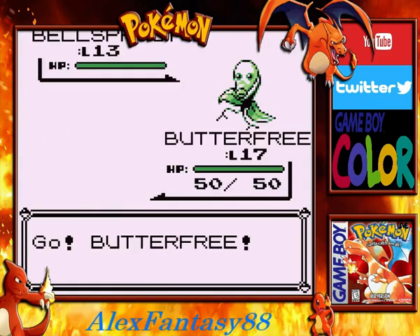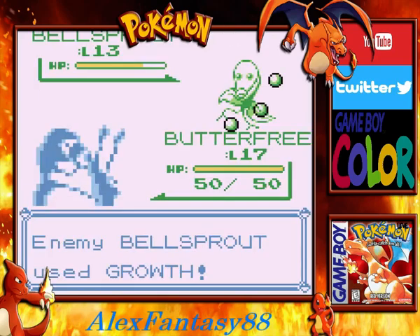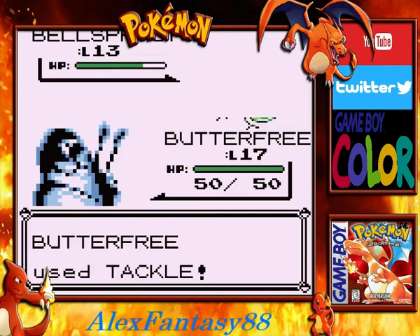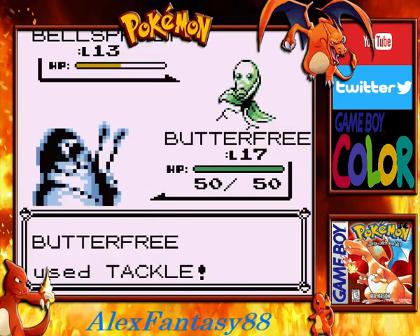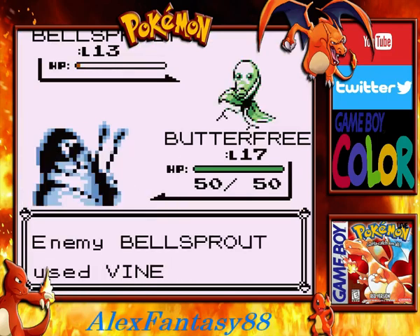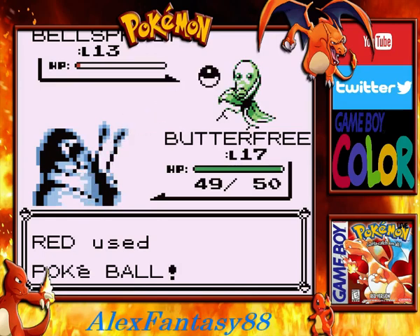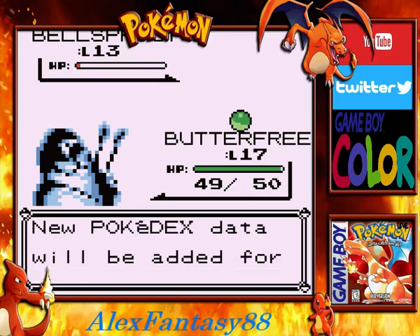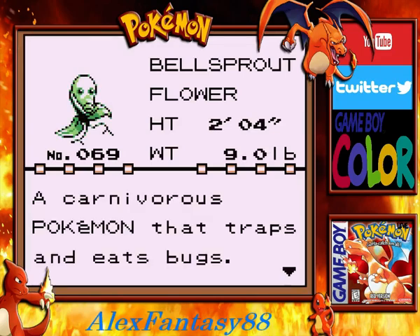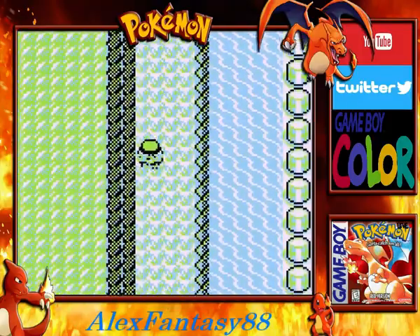Okay, so we found one here — it's the Bellsprout, the Blue version exclusive. We'll do some damage to it and capture it. Bellsprout is one of my favorite grass Pokemon in the original game, and even into the second and third generations. Special is rising but with another tackle — critical hit, one damage. Pokeball, go! Bellsprout was caught. New Pokedex data: it's the Flower Pokemon, number 69 in the Pokedex — a carnivorous Pokemon that traps and eats bugs. It uses its root feet to soak up needed moisture.